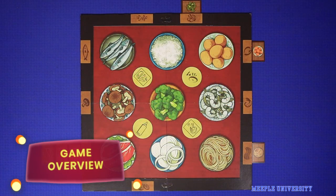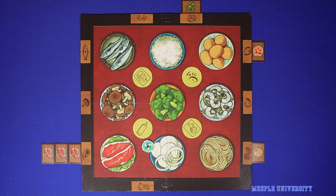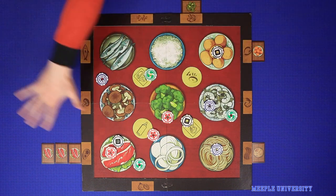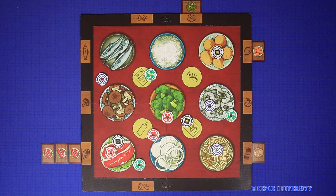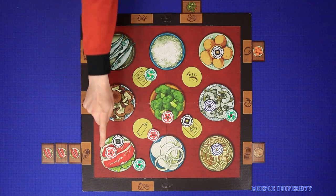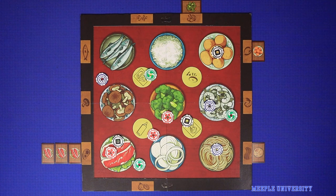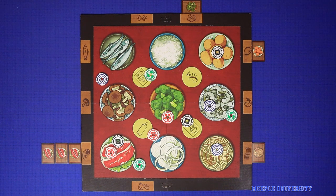Each round of Hibachi is played in four phases. First is the throwing phase where players throw their chips onto the board to try to win ingredients and special effects. After all chips have been thrown, you resolve each of the four special action spaces in order. Then you resolve each ingredient bowl that has any chips in it — players are first given the opportunity to sell that ingredient, then the opportunity to buy, and finally players have the chance to claim recipes. There will then be a short reset phase before the next round begins.